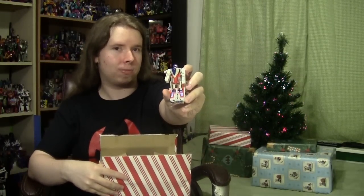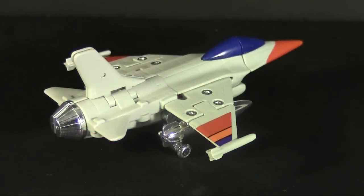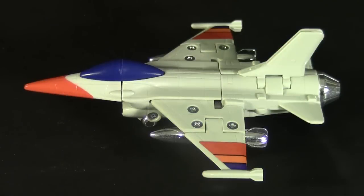It's Heat Seeker, originally Machine Robo 49. He's supposedly based on an F-16 Eagle, but there are several details off. It's closer to what Hasbro does — basing a toy on a vehicle but changing enough to not risk a lawsuit. As a fighter jet, it looks kind of cute with a big bubble cockpit, but other than that it's really not doing anything wrong.